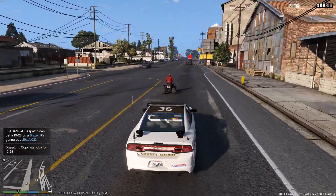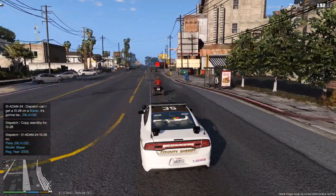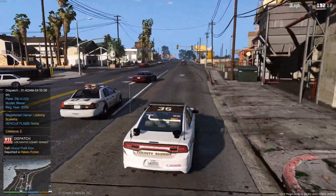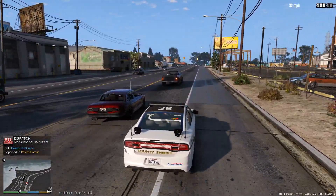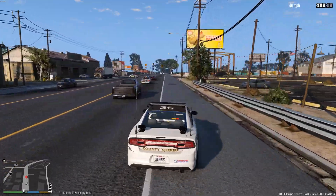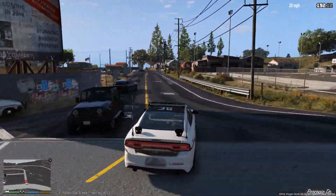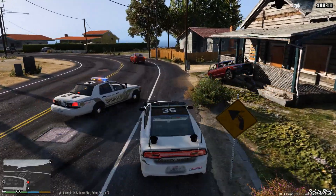So we're just going to go ahead and check the plate on this Blazer — a.k.a. all-terrain vehicle. I don't think they should be on the road. Something's going on behind us here. Attention all units — we've got a possible 503 on Great Ocean Highway, units chasing this guy, I'm not sure why. We're gonna go ahead and try and assist with this pursuit. I seem to see a lot of these in LSPDFR 0.3 now — I guess it's something that was added or the frequency turned up or something.